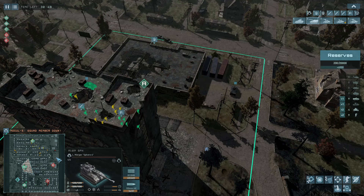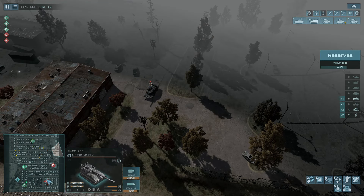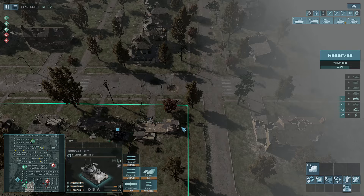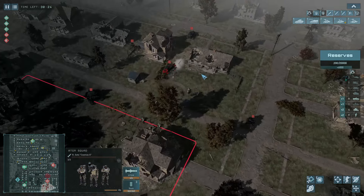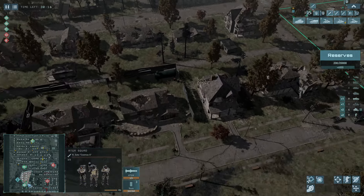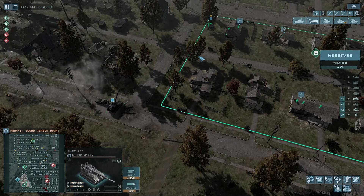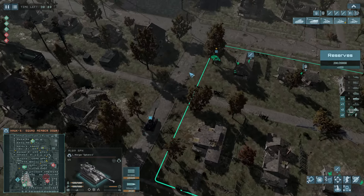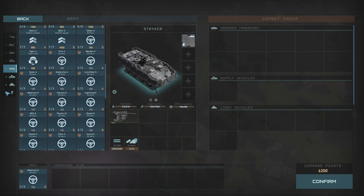They've pulled back and I've decided not to push. This game isn't like Gates of Hell with a point-bleed system. We set a 40-minute timer — whoever has the most points at the end wins, unless you capture every single point and win straight away. I discussed with SirJellybean: let's just defend because we've got more points, so if we defend for another 30 minutes we win. But that enemy artillery is pounding the hell out of my position.